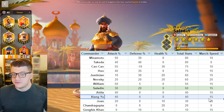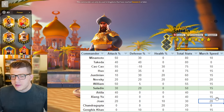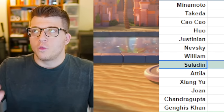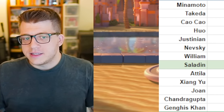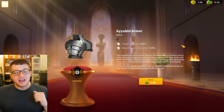Some commanders below him like Attila, Zhang Yue, and Joan of Arc are doing a lot more with their kit, so it's not even really fair to compare them. From a pure stats perspective — which is what Saladin is mainly bringing — he doesn't really shine anymore. A lot of newer commanders, if removed from the game, would put him in a much better place.